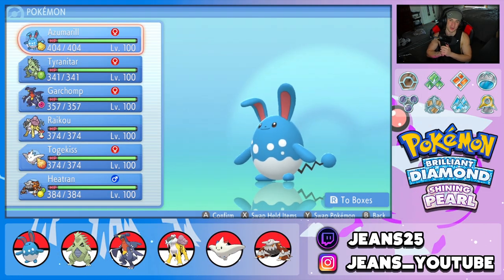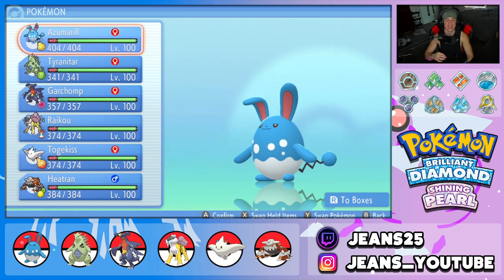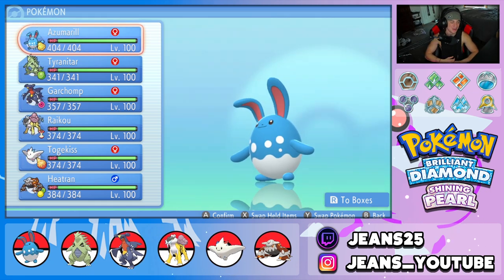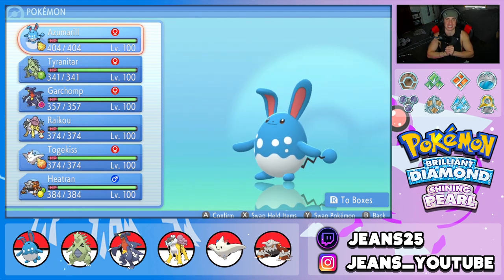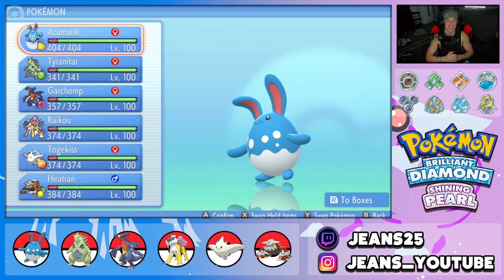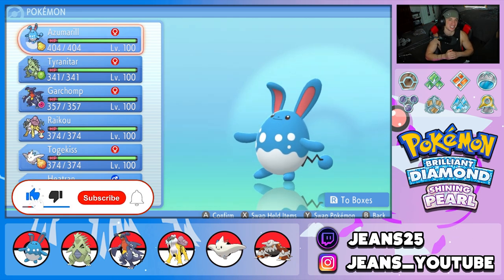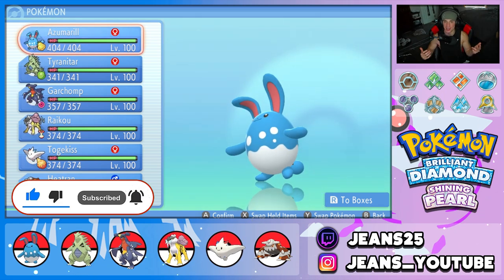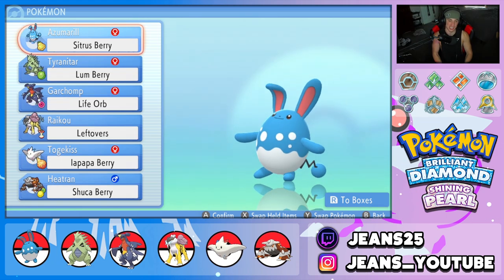What's going on YouTube, Jeans here. Hope you guys are having an amazing day. Today we are back yet again bringing you guys some more competitive VGC double battles for Pokemon Brilliant Diamond and Pokemon Shiny Pearl. We've got ourselves a top tier team featuring belly drum Azumarill alongside Tyranitar and Garchomp combo. Make sure to leave a like and subscribe to join the Jeans community.